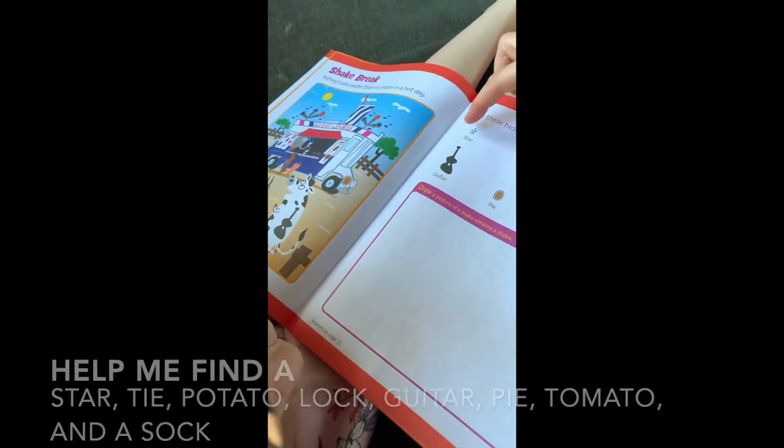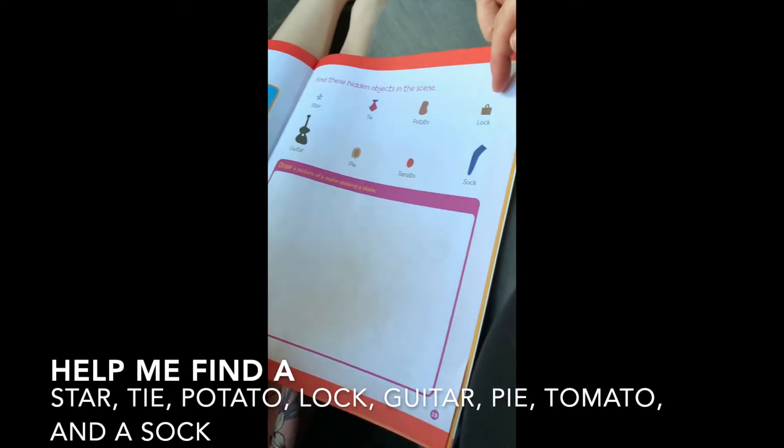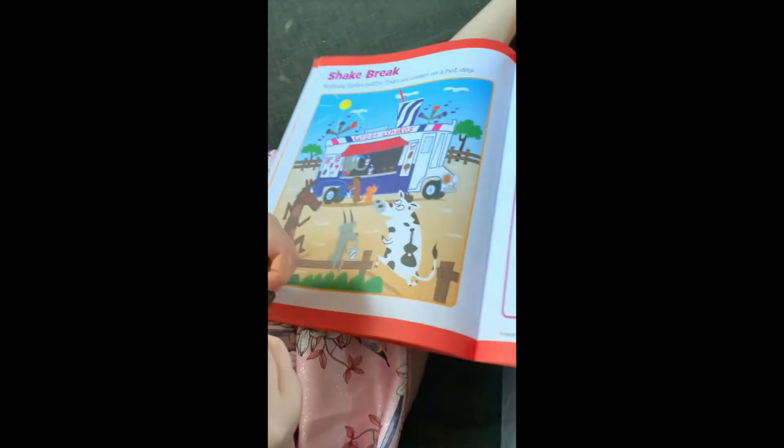We have to find a star, a tie, a potato, a lock, a guitar, a pie, a tomato, and a sock. I already know where there's a tomato.